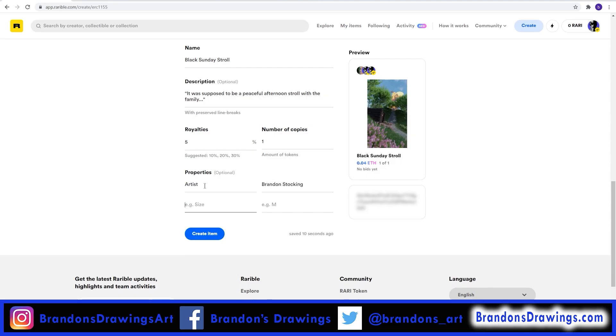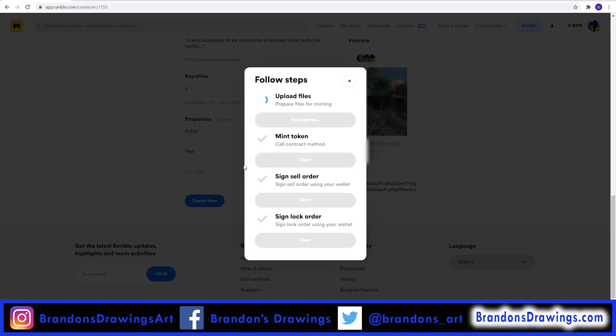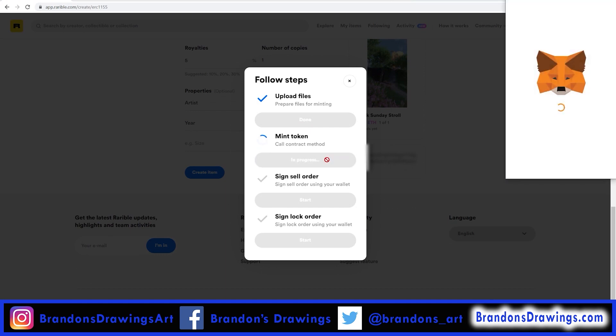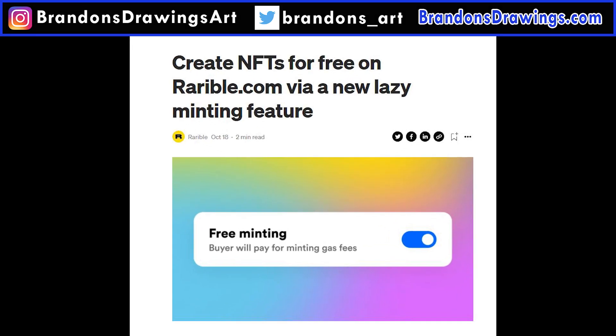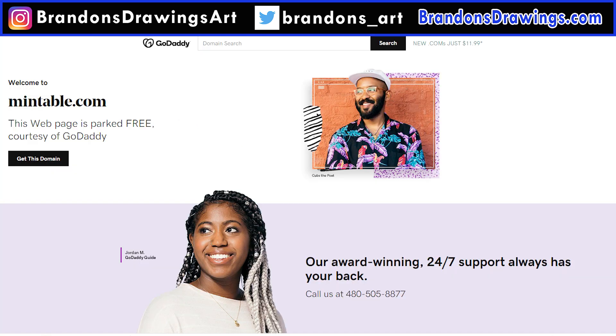Hi everybody. I previously made a step-by-step tutorial on how to create and list an NFT on Rarible. Since then, a great new feature has been added to allow you to post your art without paying gas fees. It's called Lazy Minting. It is turned on by default and it's similar to other gasless minting options available on sites like Mintable and OpenSea.